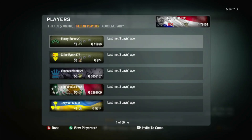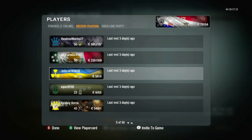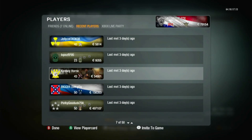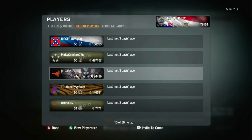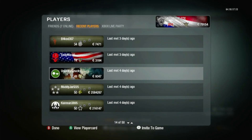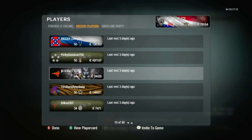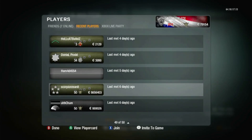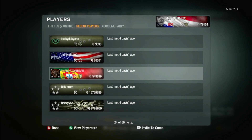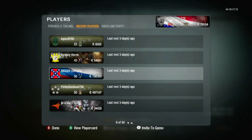As you can see, my Recent Players — the last time I played BO1 was three days ago. At the bottom there's an option where you can join their lobby. I only have four players I can join right now. That's what I'm doing to play a game here on Black Ops 1: if I cannot find a single lobby by myself, I go to my Recent Players and join their lobbies.